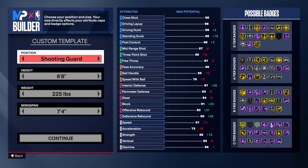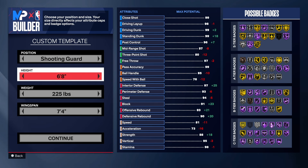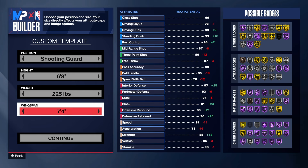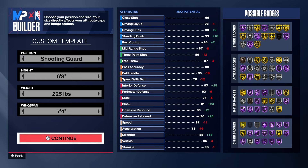Six foot eight for the height of this build. I wanted to go six-nine or even six-ten, but you have to have at least an 81 ball handle, and we just had to do it at six-eight because you can't get 81 ball handle at six-nine. 225 on the weight — I had to take the weight up to get the rebounding back, because I took the wingspan down to get the 87 mid-range shot. That's why we got the weight like that and the 7-4 wingspan.